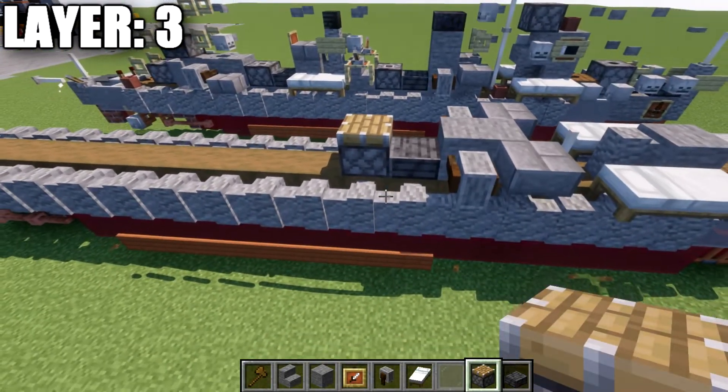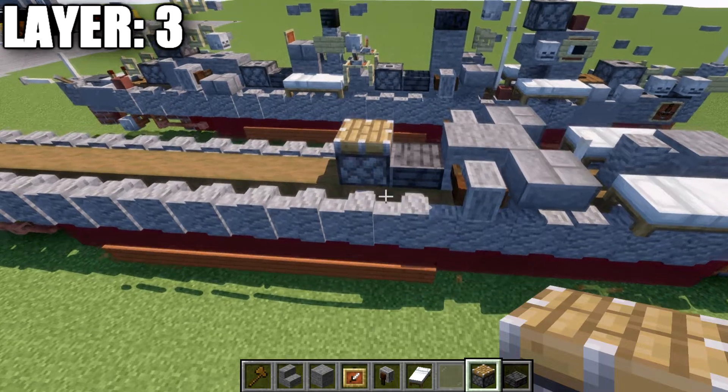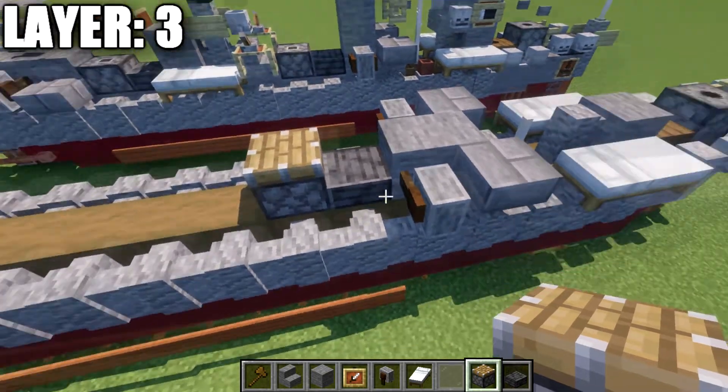If you have access to a debug stick — so if you're on Java — note that for Bedrock or Pocket Edition, instead of the piston a good alternative would be a stone brick top slab, polished deepslate stair, or full block. The piston will be modified later to create a cool design for our torpedo launchers, so keep that in mind as we progress further.